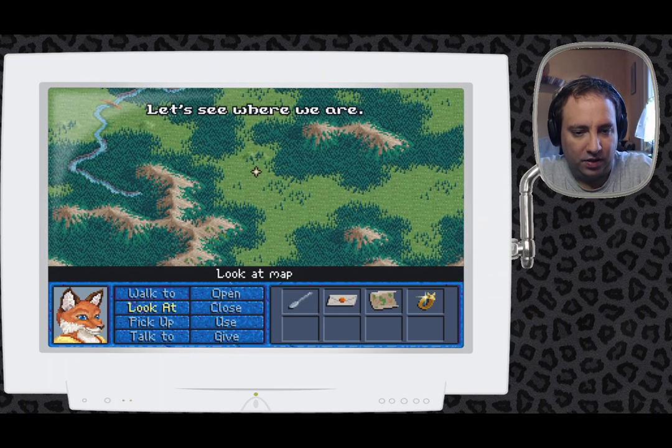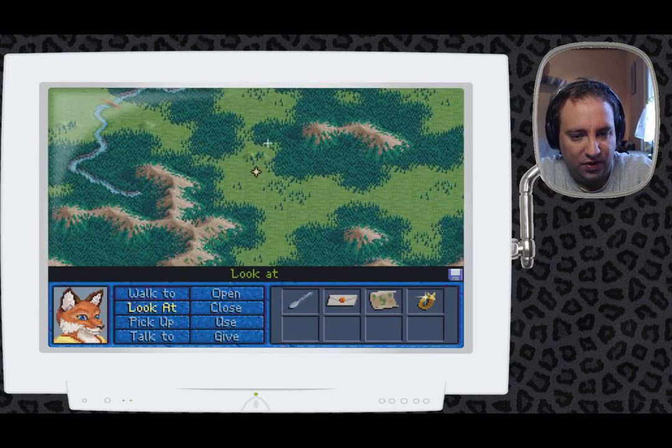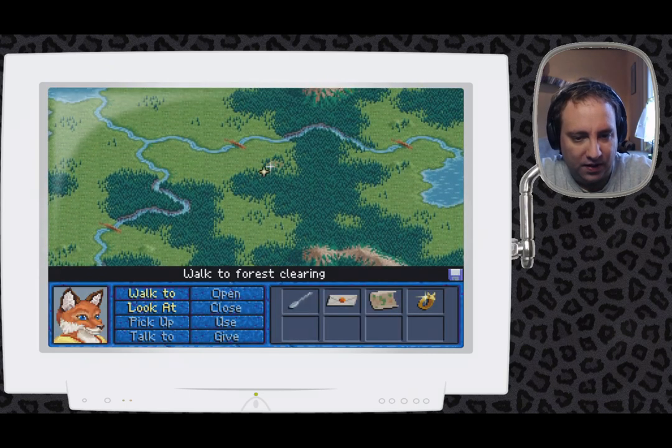Let's take a look at the map and see where we are. The distances aren't that far. I guess everything on these pieces of the map is some place we can visit. Let's try to visit this tree, which is north of here. A forest clearing.